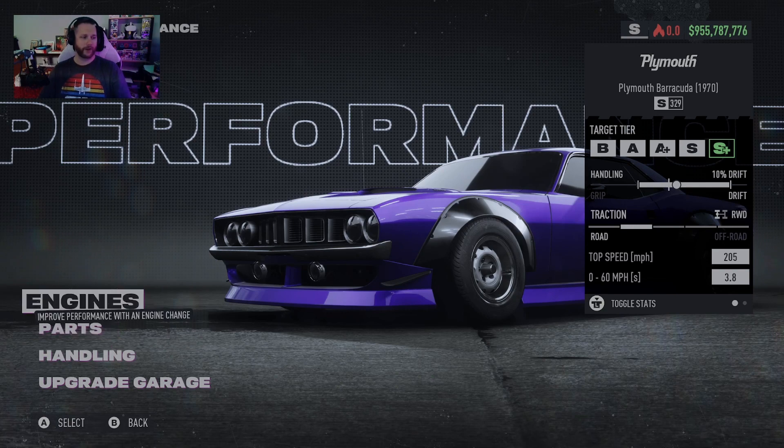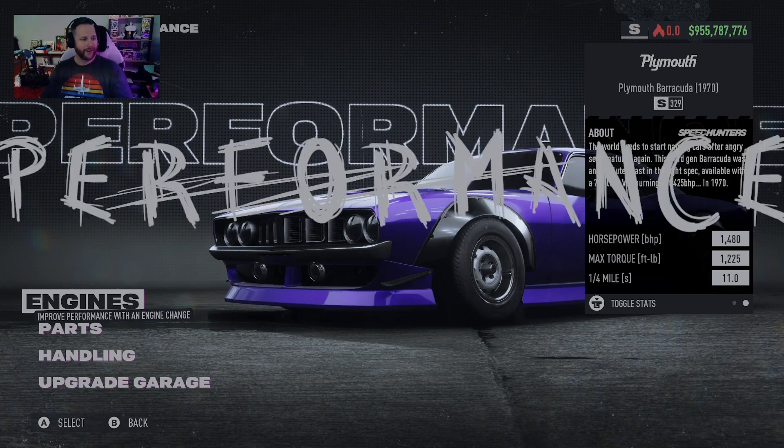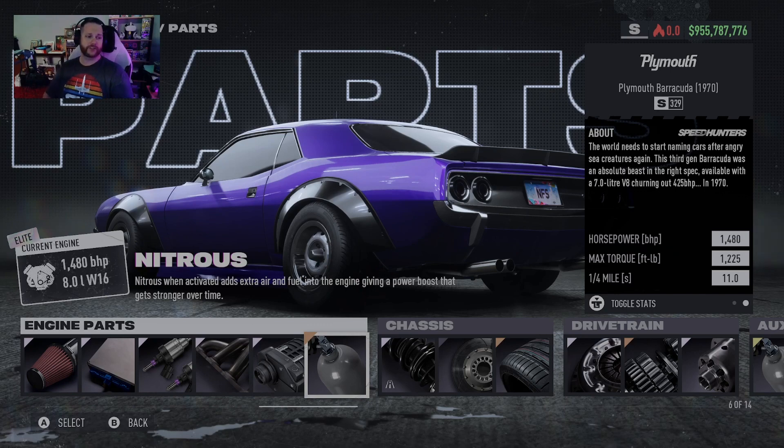Here we are with the S-Class build. For the engine we are going to swap in the 8.0 liter W16, which is the Bugatti engine. For some reason Criterion said let's let most of the old muscle cars get the Bugatti engine — I don't know why they made that decision but they did. For parts, it is elite everything, with the elite screw supercharger and sport nitrous.